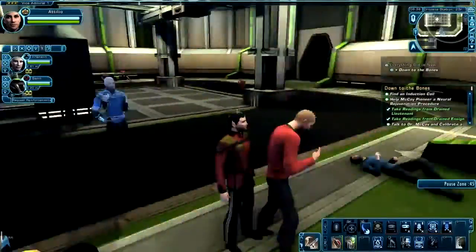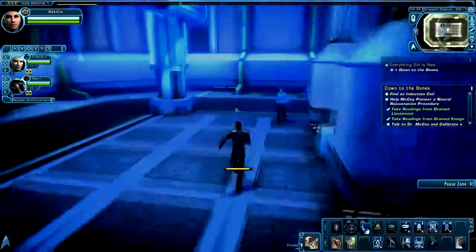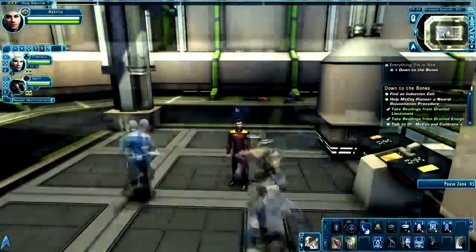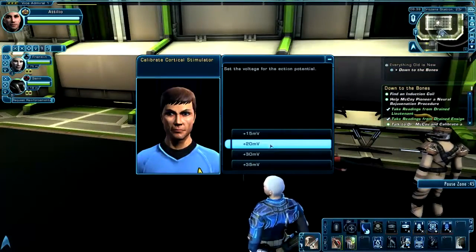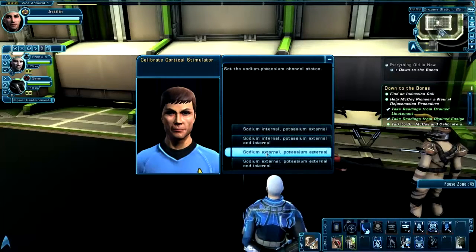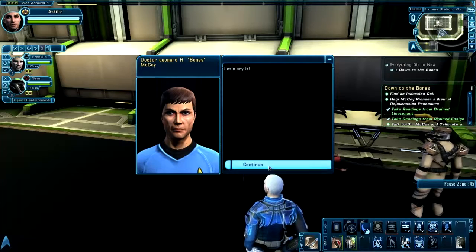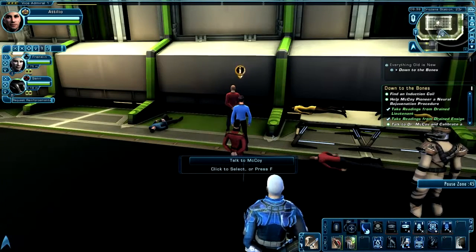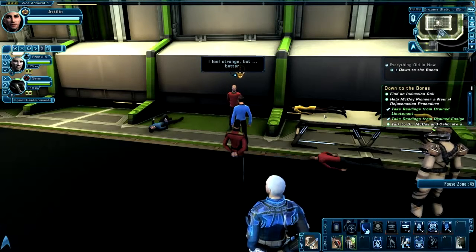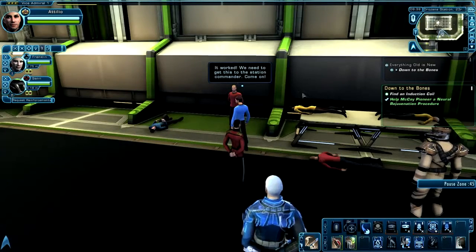Now that you're done, you're going to need to speak with Leonard McCoy. You're going to choose negative 70 millivolts, 30 millivolts, and then sodium external, potassium external, and internal. He's going to try it on a patient, and it worked. So this part of the mission is done — now you can continue on.